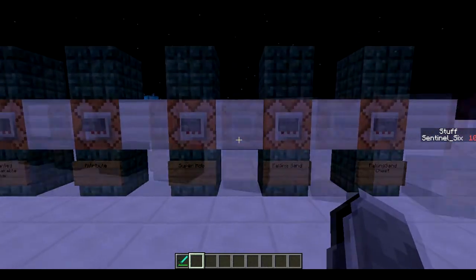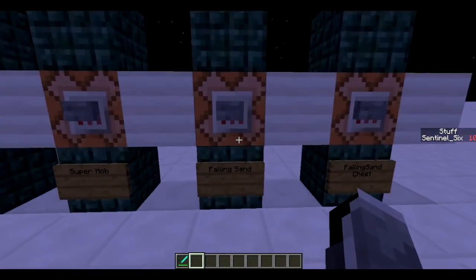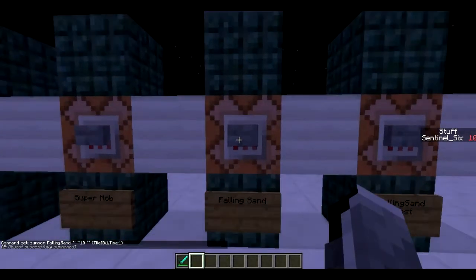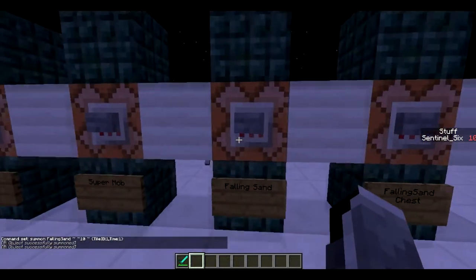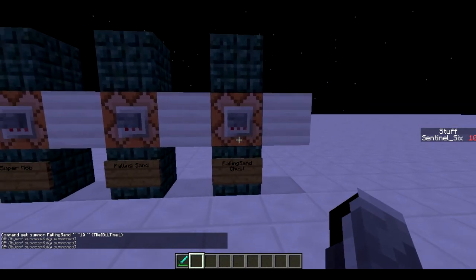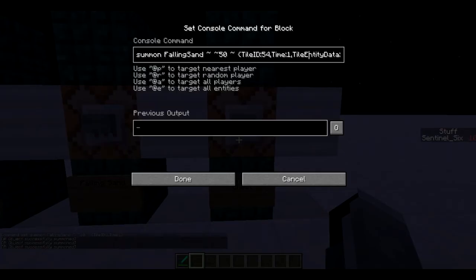Next is falling sand. This is just summon FallingSand 10 blocks above with the tile ID of 1, meaning it's going to look like stone falling down from the sky. Time:1 is so that it doesn't just disappear. It falls down and you can just stack the stone on top of each other and it will keep stacking, which is pretty cool.